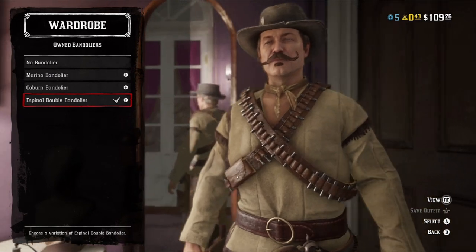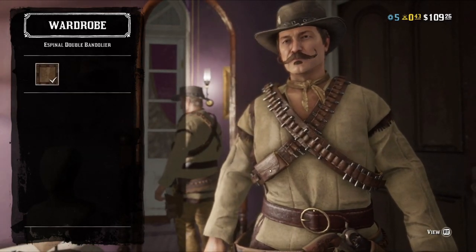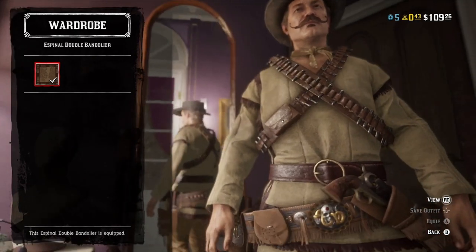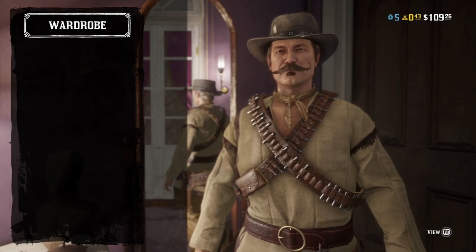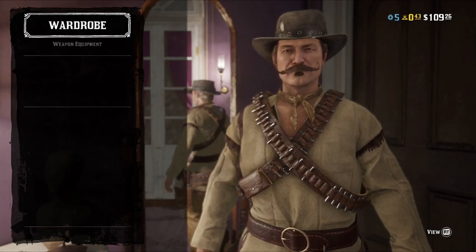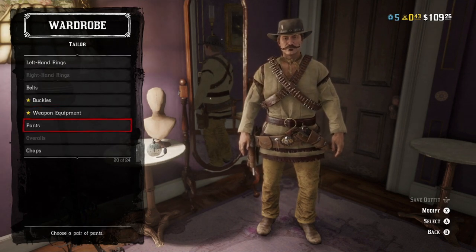The double bandolier that you actually pay cash for — not gold — yeah, you want that, preferably in a lighter brown that matches the gun belt, though not necessary. You could go with the one that costs gold, but after looking through the options, honestly I wasn't impressed enough to be sold on it.